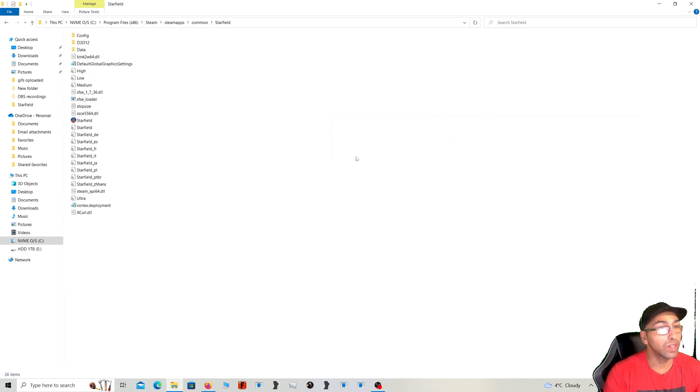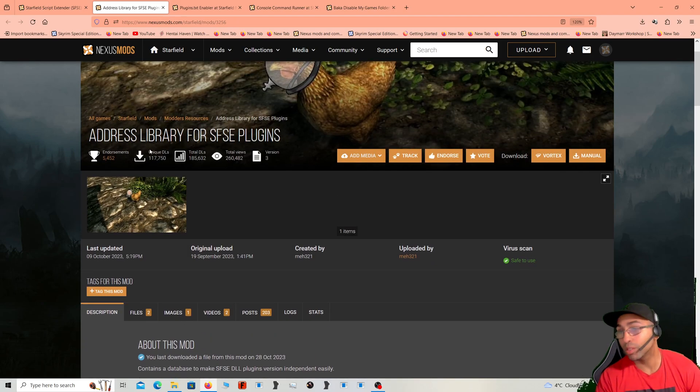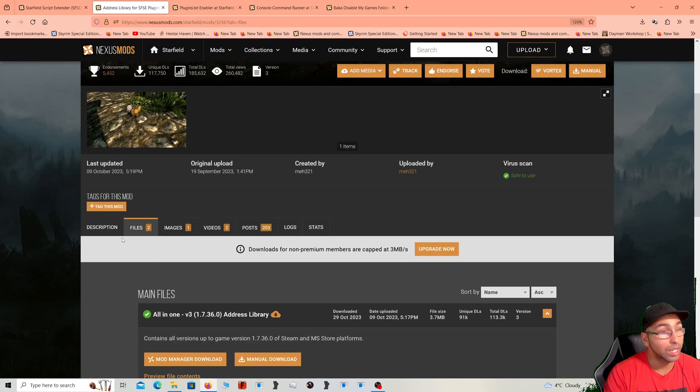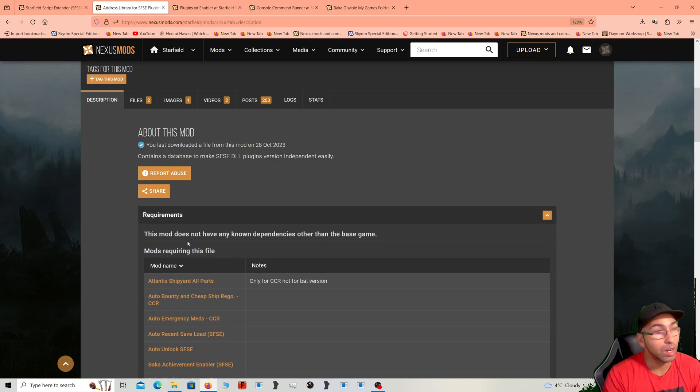Once you have SFSE installed, the next mod you're going to want to install is Address Library, and you can use Vortex for this. Just get the version that matches your version of SFSE and the game's current update — they're usually updated within a few hours of each other. This mod has no known dependencies other than the base game, so just install it through your mod manager.